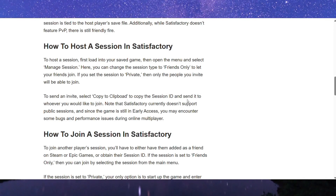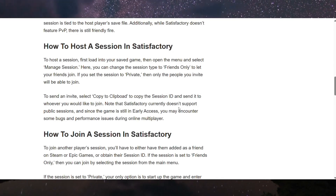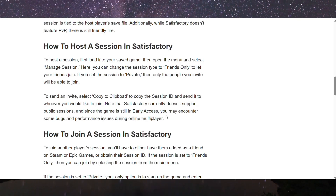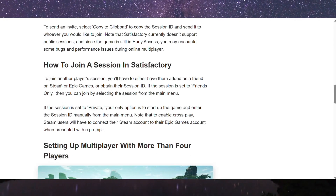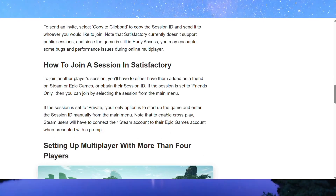To send an invite, select the Copy to Clipboard option and add whoever you would like to join. Note that Satisfactory currently does not support public sessions, and since the game is still in early access, you may encounter some bugs.